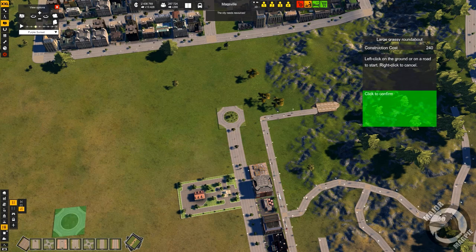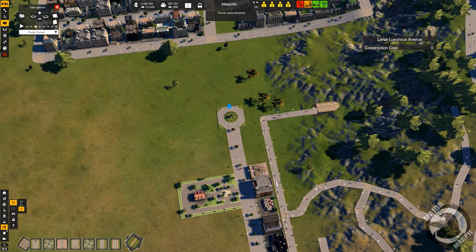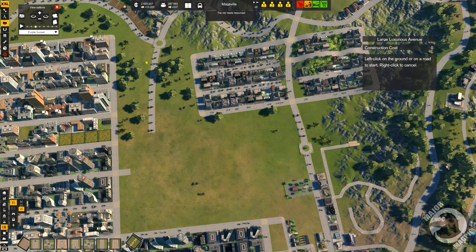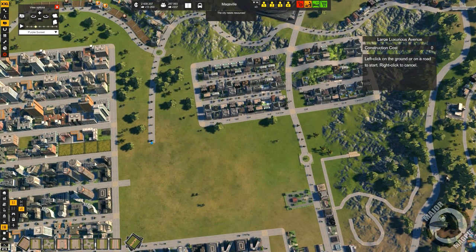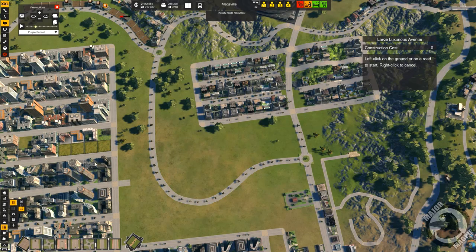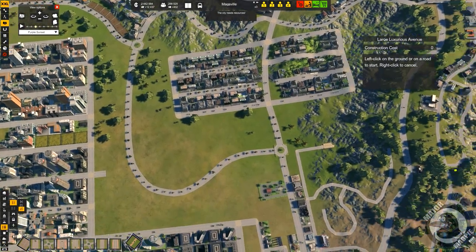Right, now the issue was this road here, so we've got curvy roads, we can just bend that round, and just put that on in there, like that, and then that works. I like that.